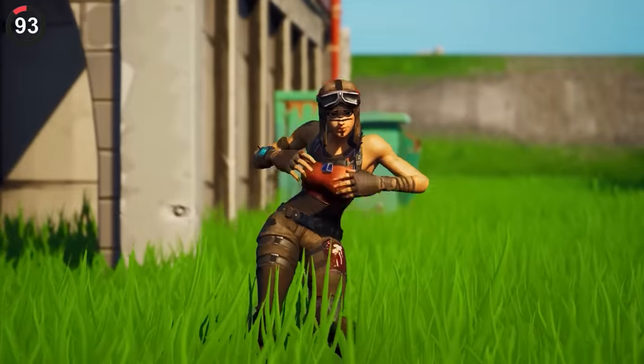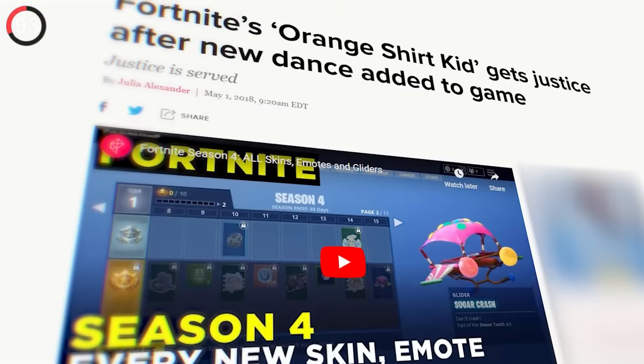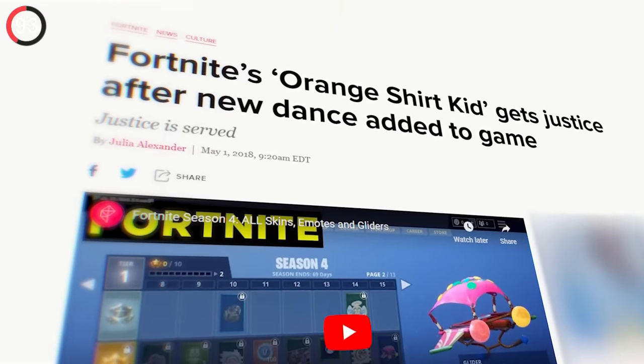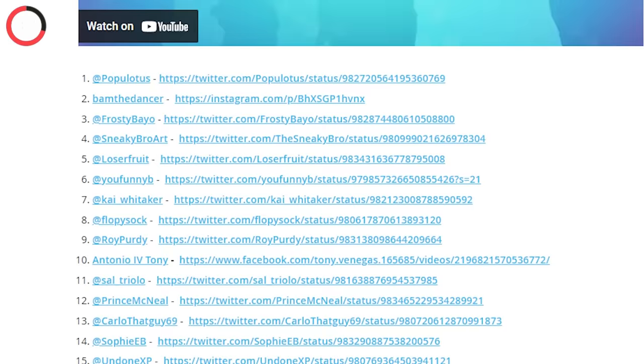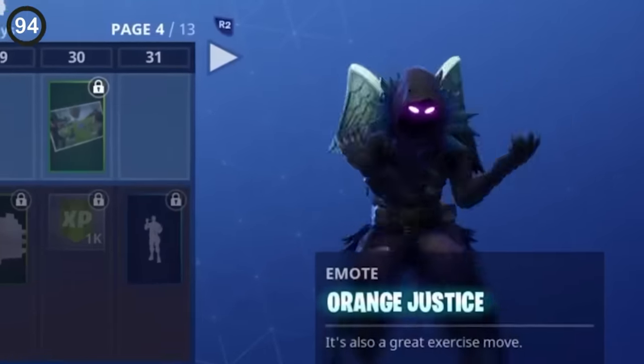So at this point you're probably an OG, which means you'll definitely remember Orange Justice. Most Chapter 1 players know about this — it was the dance of the year and the story was incredible. The Orange Shirt Kid entered the Boogie Down contest, was thought to be the clear winner, only to be ignored by Epic. The outrage from the community was so big that they added it to the Battle Pass with the name Justice.